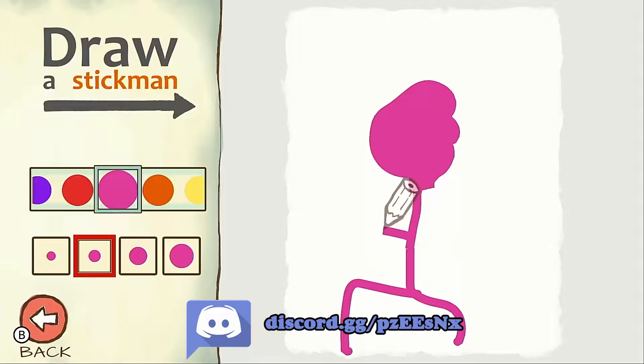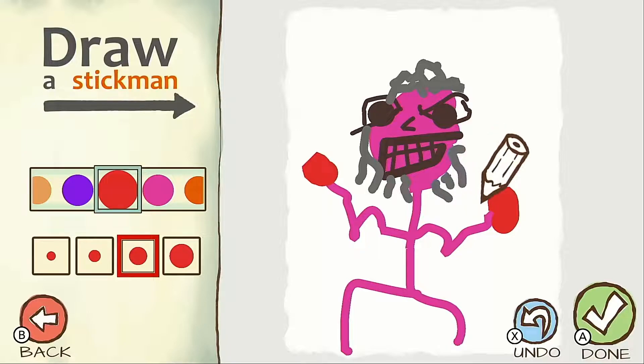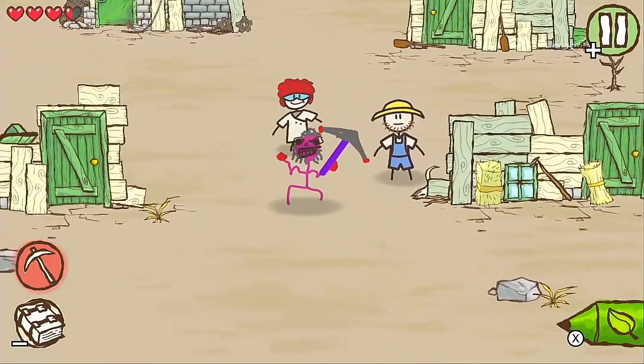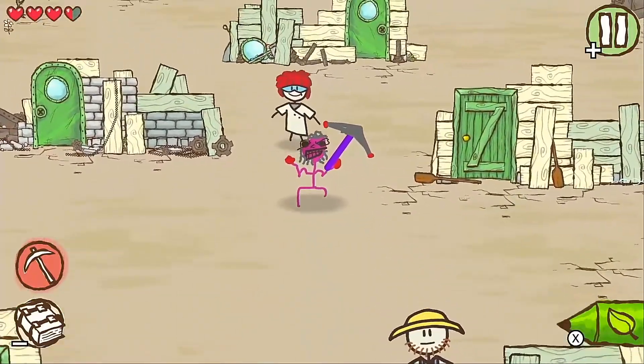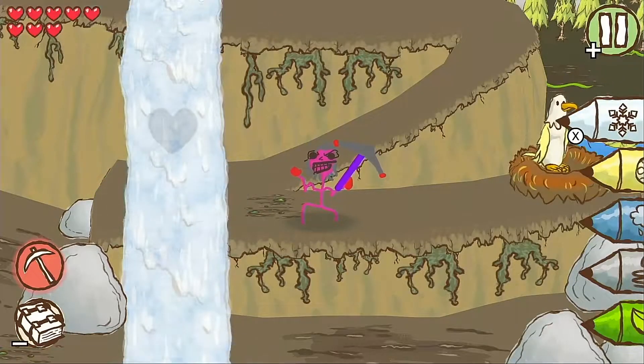An adventure puzzle game where you get to draw your very own stick man who then becomes the main protagonist of the game. You then embark on a quest to save a stick person village from an evil villain by using different pencils to manipulate elements within the world and solve puzzles.